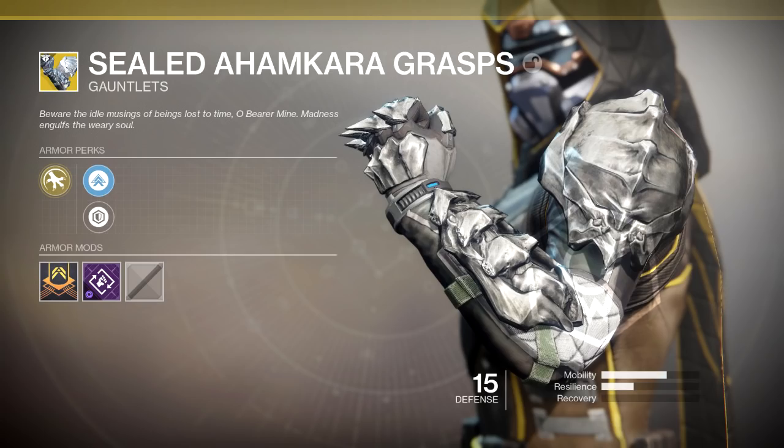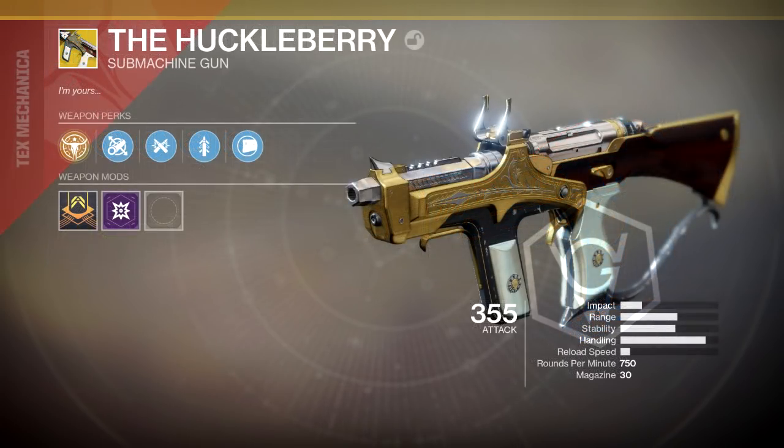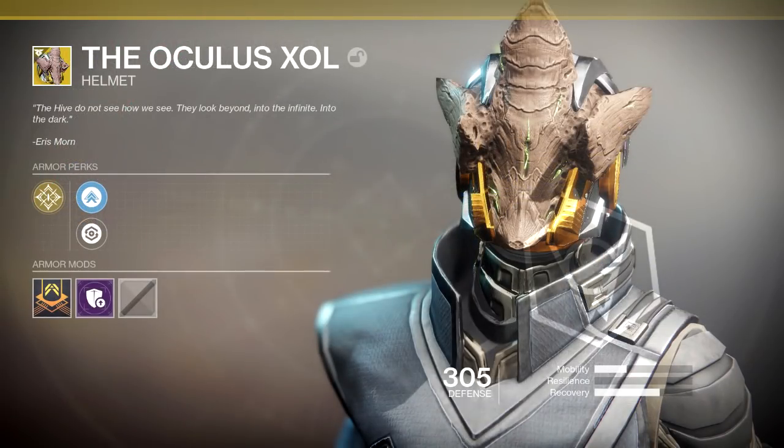We have the Sealed Ahamkara's Grasp returning for the Hunter. We have the Suros Regime returning — this is an exotic auto rifle from D1 that everyone loved. It did get nerfed in the later life of Destiny 1 which was a shame because the gun was insane. We also have the Huckleberry, which is pretty much a submachine gun — no idea on the perk, but they're revamping a lot of old exotics which is cool. Then there's the Oculus Xol — the Hive flavor text reads something like 'see beyond into the infinite, into the dark.' It looks like a basic helmet with some Hive stuff on it.